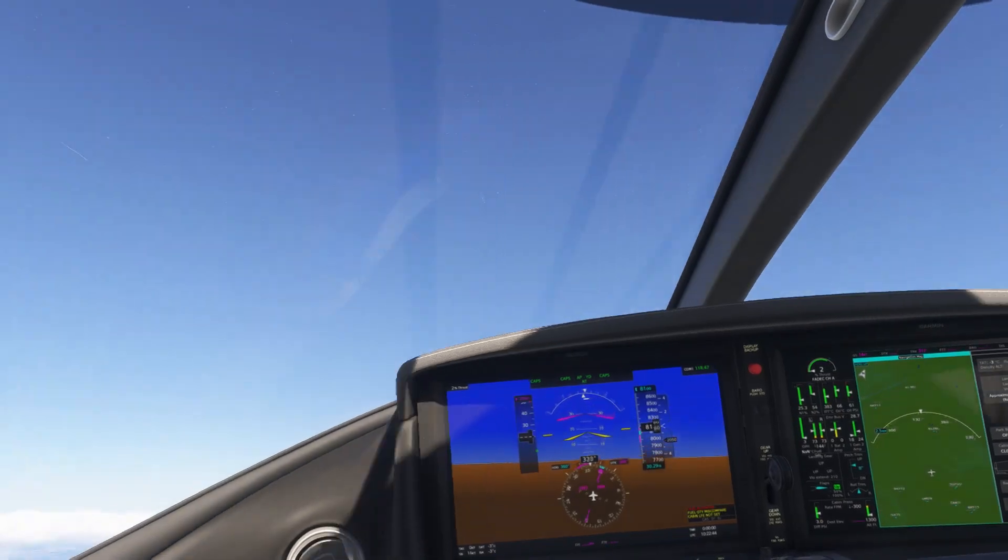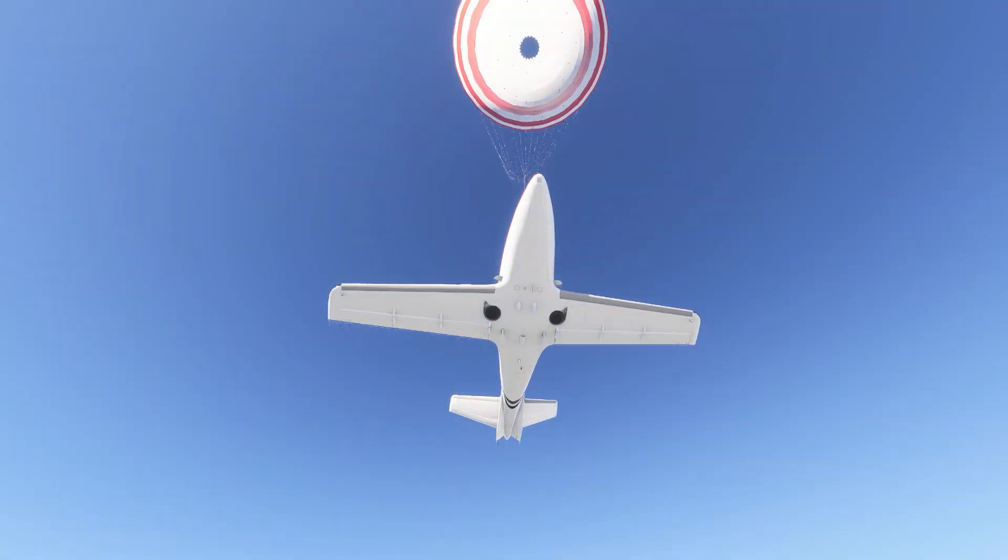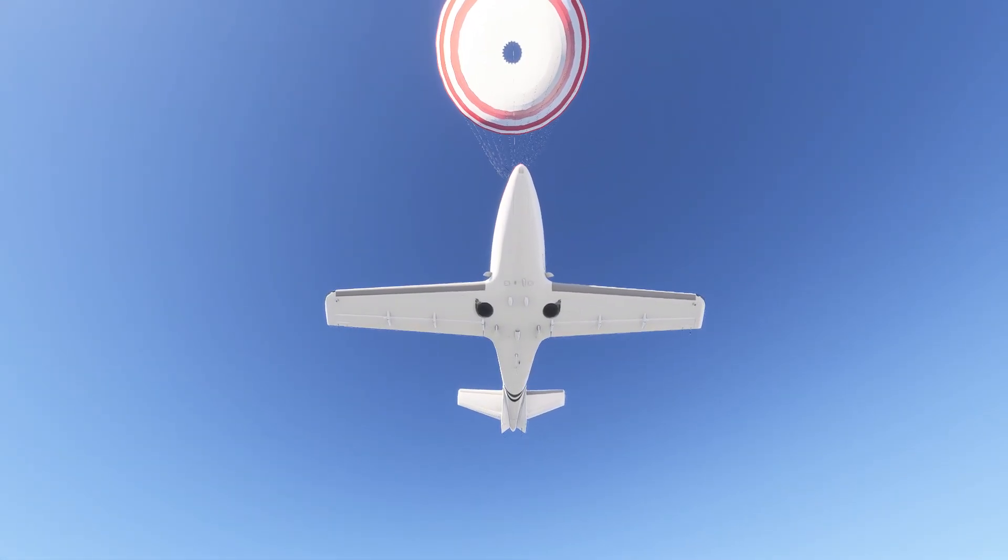Notice the CAPS enunciators on the display. The airplane is no longer actuating control surfaces, and the instability is purely due to the physics in action during this dynamic event.